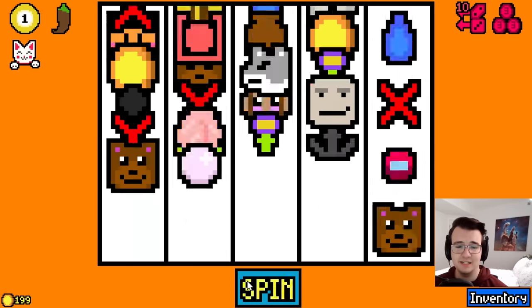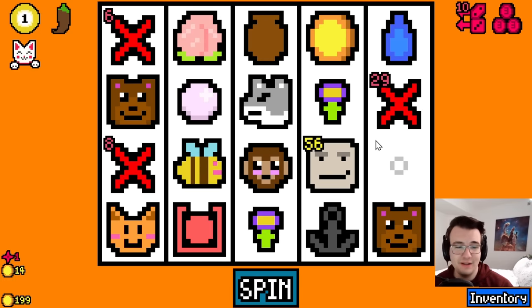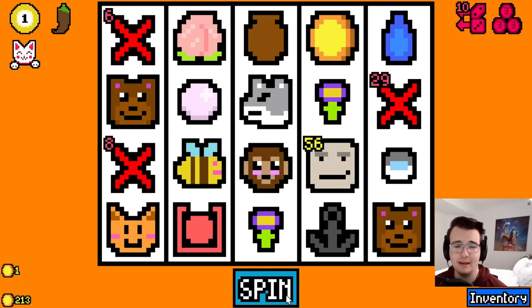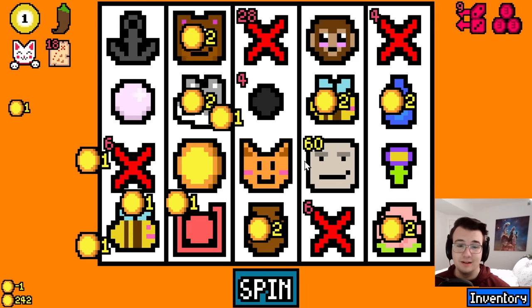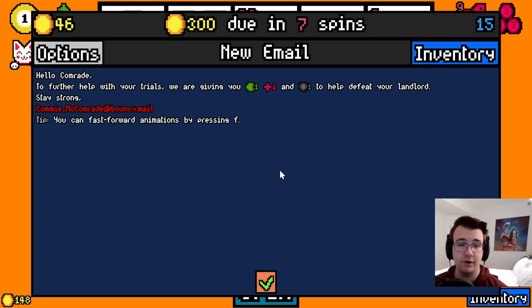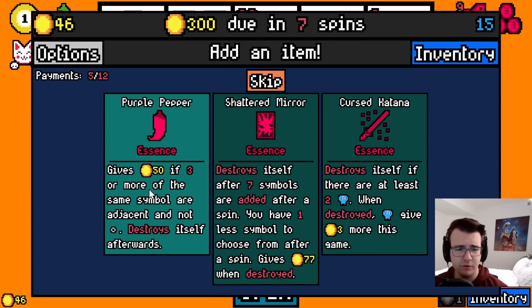Triple coins is pretty bad right now but I can afford it. An essence capsule — I'm likely gonna make rent, although I am slowing down. We made 14 this time. Item capsule for the common item target's not bad either. Treasure map — I don't need any of these. How hard is it to get a banana? I guess it's a little harder with the cat giving rare and rarer symbols, but that doesn't matter because I'm still getting a bunch of commons. Purple pepper is 50 money if three of the same symbol are adjacent — I'll take it.